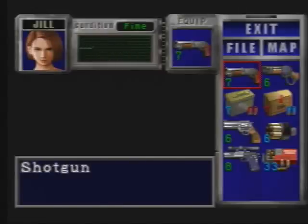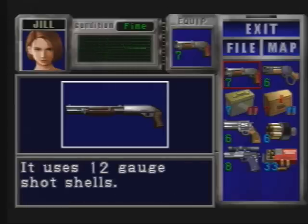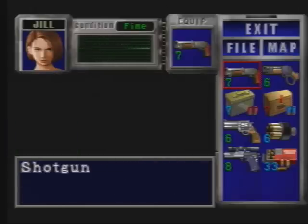Now for the next weapon, the Shotgun. Benelli M3S, an easy to carry sawed off shotgun. It uses 12 gauge shot shells. Alright, let's test it out.